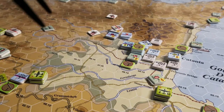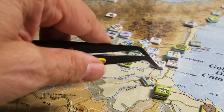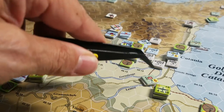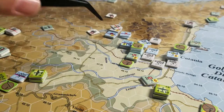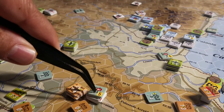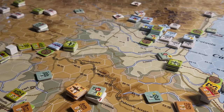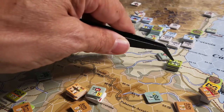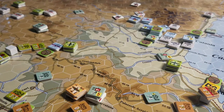The allies have complete air control now. What we need to do next is go through the exercise of rolling for flak on these train-busting interdiction combats, roll for flak on the barrages we're going to execute, and then after we roll for the flak we'll also roll for the interdiction itself.